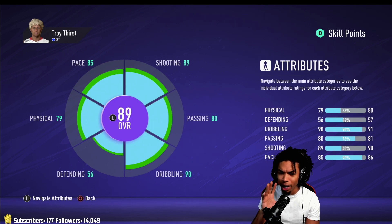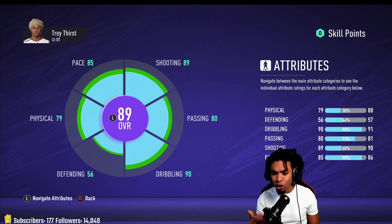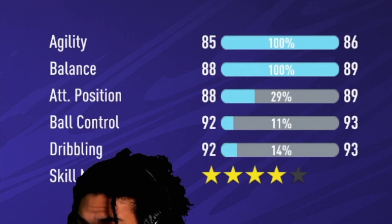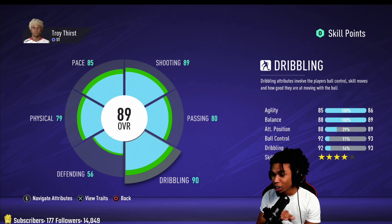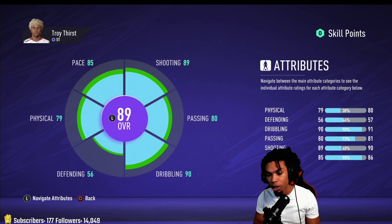The overall right now is 89. I'm not sure with max skill points — I've played on this one a lot so it might have gone up. Moving to dribbling: agility, balance, attacking position, ball control, and dribbling all have really good stats. Your lowest is agility because he's 5'10" and a heavier build.